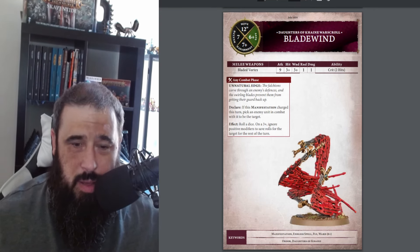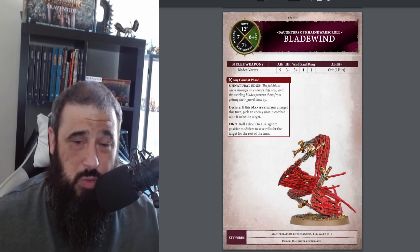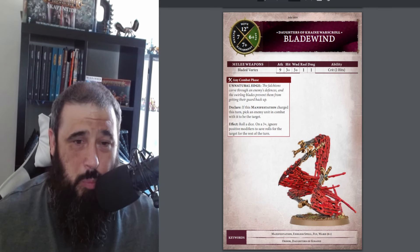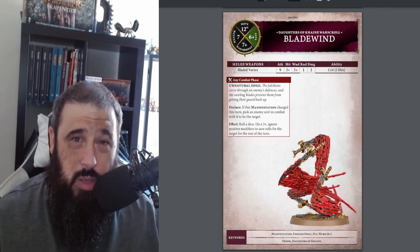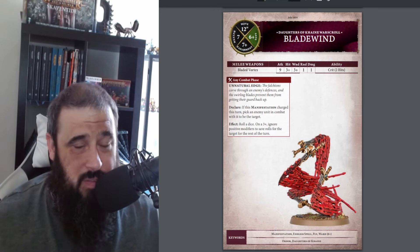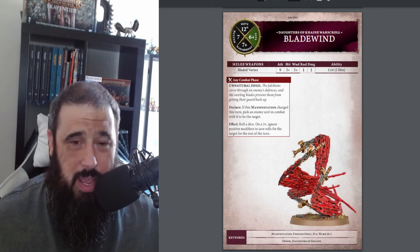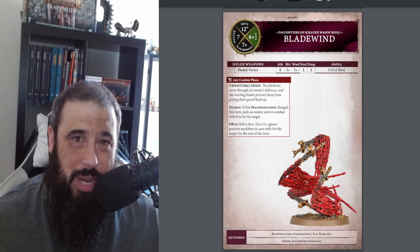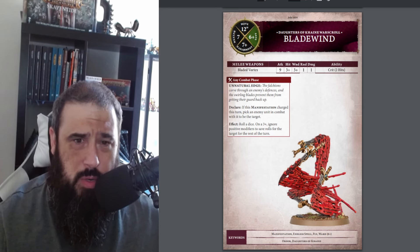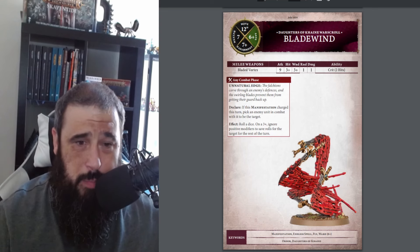Blade Wind: it flies, 6-up ward, 6-up save, moves 12 - pretty fast - health of 7, banishment on a 7+. Bladed Vortex: 9 attacks, hitting on 3s, wounding on 3s, minus 1 rend, 1 damage, crit 2 hits. In any combat phase, if this manifestation charged this turn, pick an enemy unit in combat with it - roll a D3, and on a 3+ ignore positive modifiers to save rolls for the target for the rest of the turn - basically no All-Out Defence. 9 attacks hitting on 3s is a bit of a blender; not massive damage per hit but a nice supporting role. If you get it in the right position it's a nice screen as well. And it's really handy to shut down command points for All-Out Defence - throw this in, roll a 3+, and they can't use it anymore. Then beat it with a buffed unit of Witch Elves.